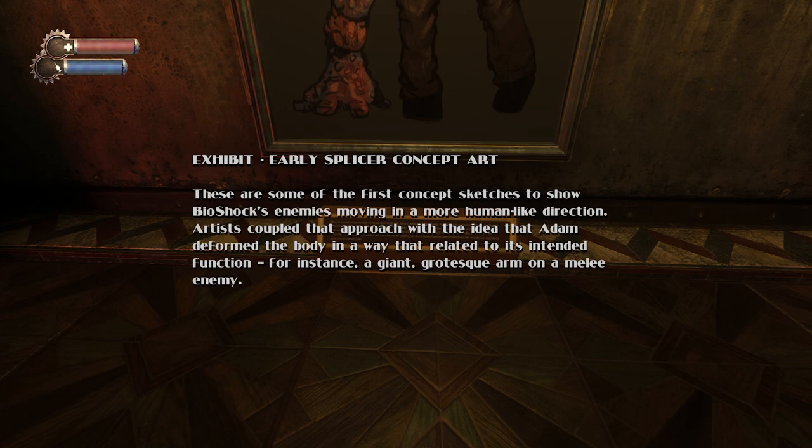These were the first concept sketches to show Bioshock's enemies moving in a more human-like direction. Artists coupled that approach with the idea that ADAM deformed the body in a way that related to its intended function — for instance, a giant grotesque arm on a melee enemy.